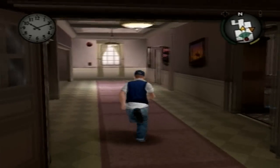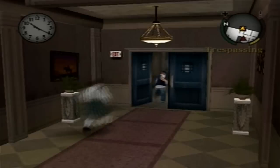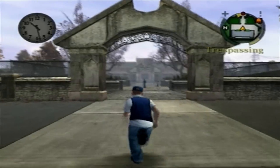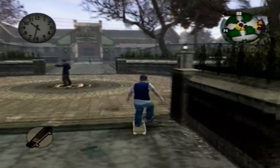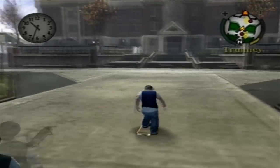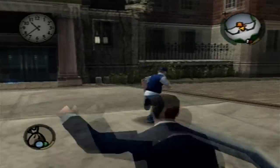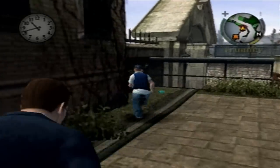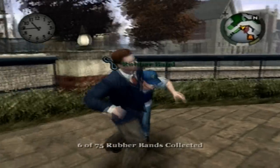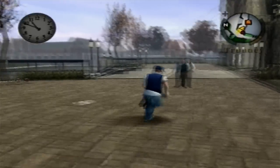We're going back to the front of the dorm. Now I'm heading to the school. Be careful with the prefects. There's a rubber band over here to my right. Let's go inside the school.